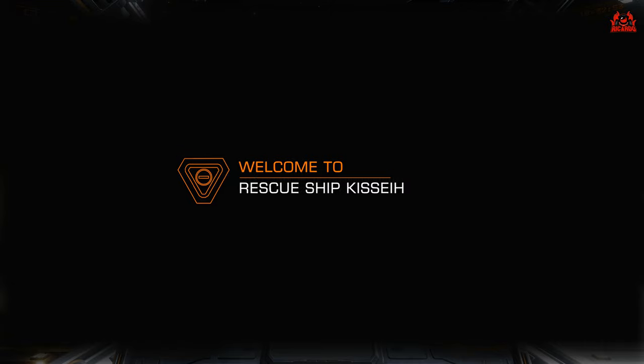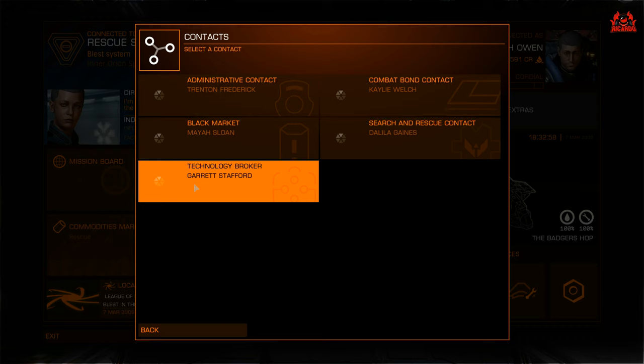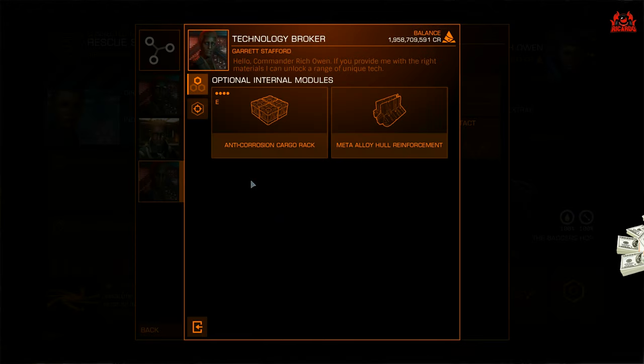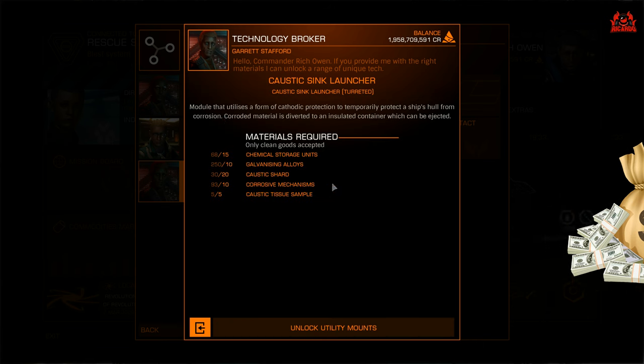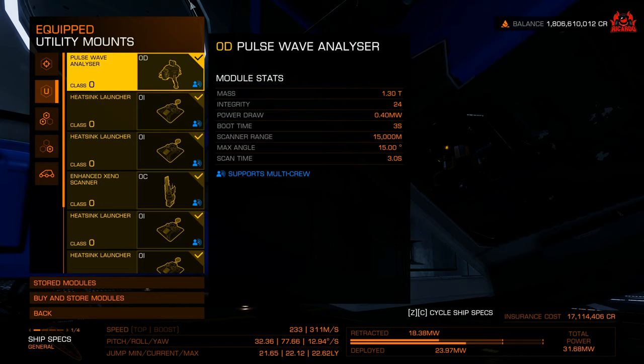Let's talk a little bit about this caustic sink. I went to a particular rescue ship that had them and I unlocked them. Once you unlock the caustic sink, you can then buy them with credits — cash, right? So once you go through the whole palaver of getting caustic tissues, corrosive mechanisms, you're straight in there. You can buy them and fit as many as you want.